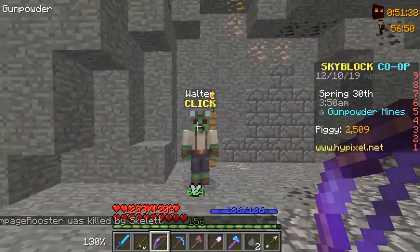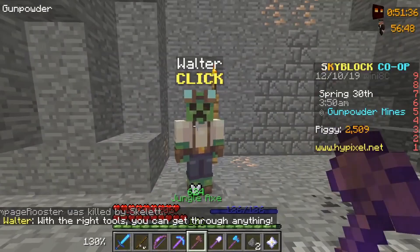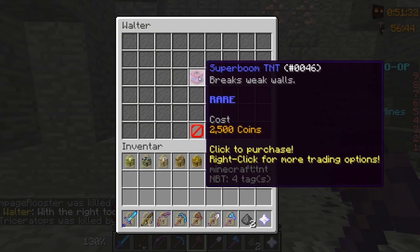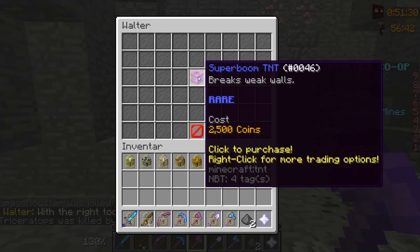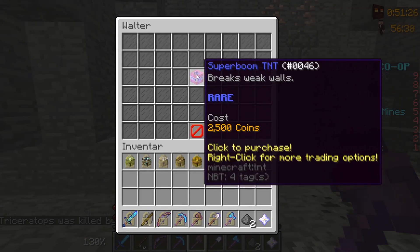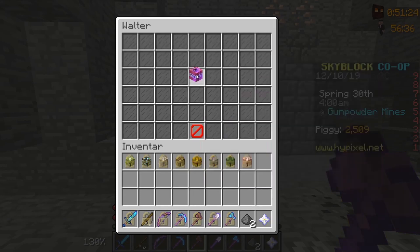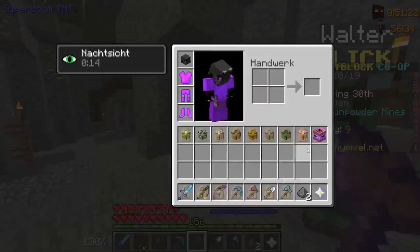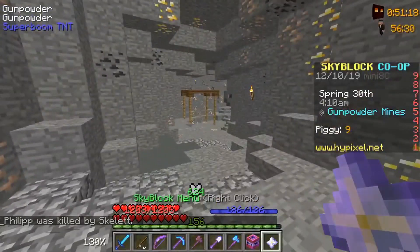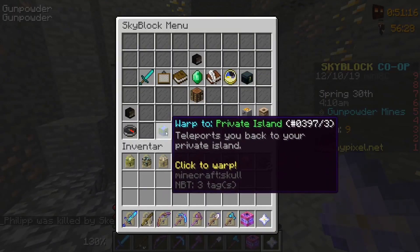Here is the water. You just need to right click or left click and buy the super boom. It costs two thousand and fifty coins. Just buy one.